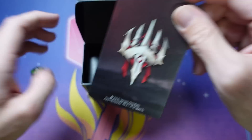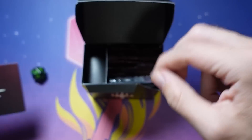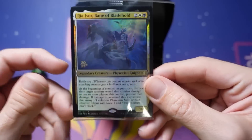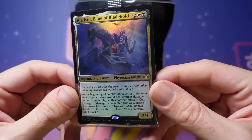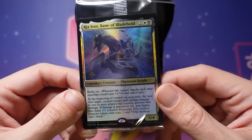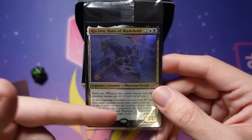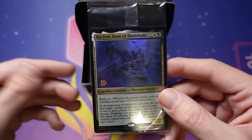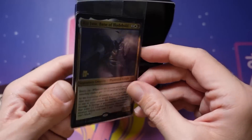Let's see what else we've got going on here. We've got this little divider — cool if you want to use it. We've got a pre-release card. What did I get? Ria Ivor, Bane of Bladehold — the one battle cry card in the set. Go watch a video I made recently talking about that mechanic. Your pre-release card is different for everybody, but you can play it in your deck. So if you crack it open and want to play Ria Ivor, go for it. Have a lot of fun.